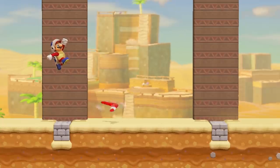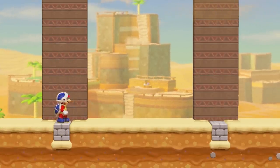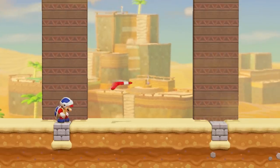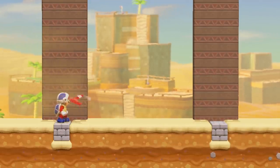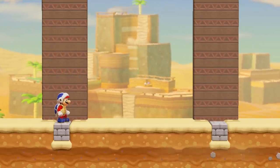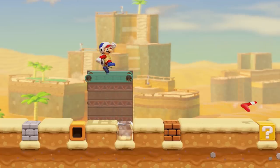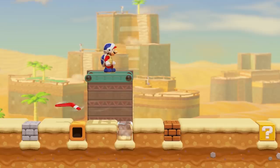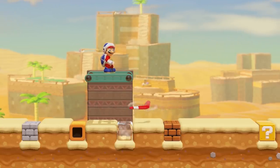A Boomerang cannot travel upwards. However, if Mario's X-axis position is lower than a Boomerang that's attempting to return to him, it is able to travel downwards up to four tiles. A Boomerang attempting to return to Mario will travel as many tiles horizontally as it needs to in order to reach its destination. However, once it is on the same Y-axis as Mario and is not collected, it will overshoot in the direction it was traveling by five and a half tiles and hover in place again, repeating the return process.